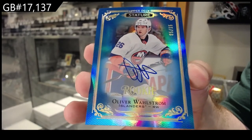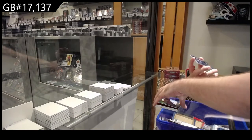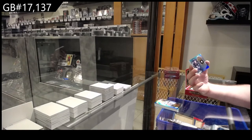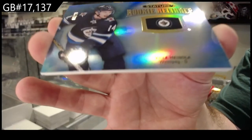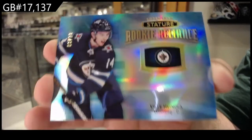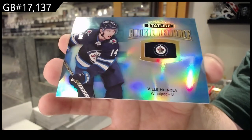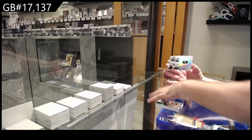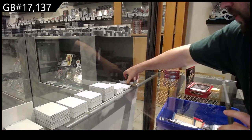That's pretty nice. We've got a Reliance number 220 Noah for the Jets — this pack seemed like it's loaded. And we got a Reliance of Olofsson for Buffalo — that seemed like it had a lot of cards in there as well.